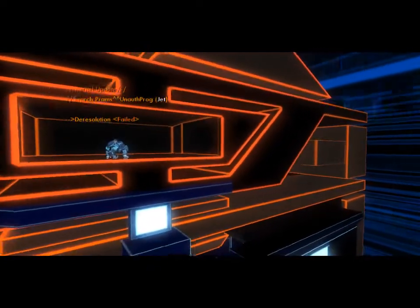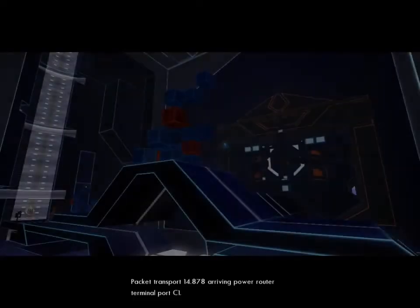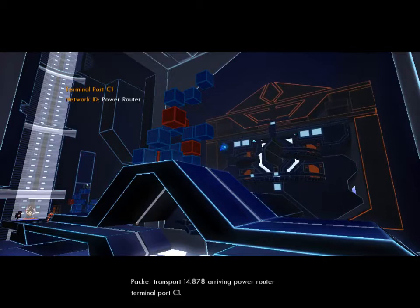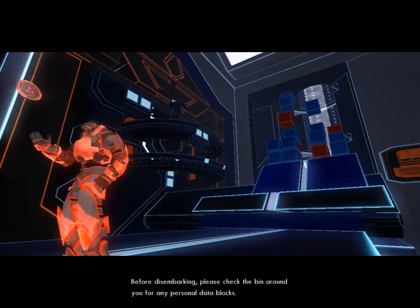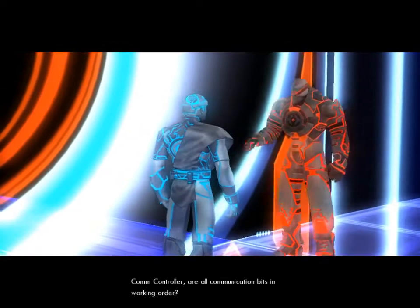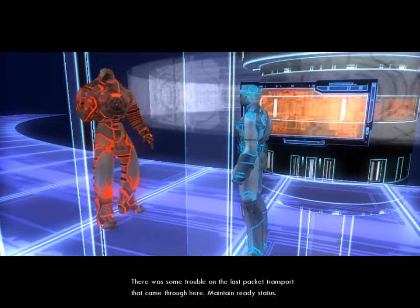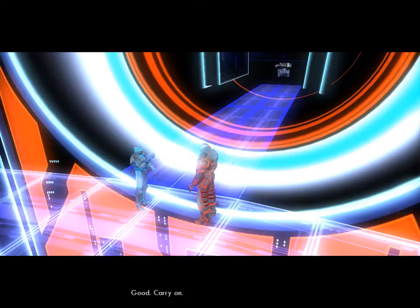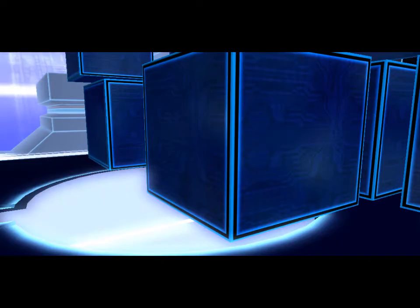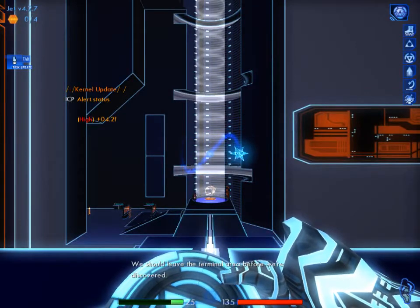Alright, the sniper rifle really comes to good use at higher subroutine levels — like gold status, it would be nice. Okay, there's the exit. Packet transport 14.878 arriving at power router terminal port C1. Before disembarking, please check the bins around you for any personal data blocks. Time controller — are all communication bits in working order? Yes sir, socket configuration is functioning normally. There was some trouble on the last packet transport that came through here — maintain ready status.